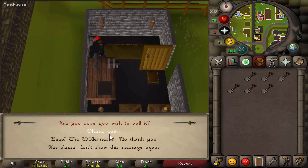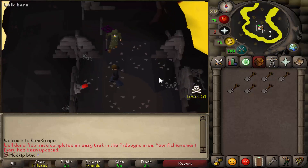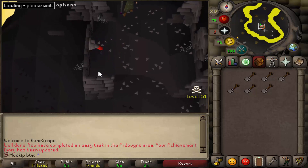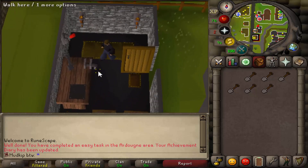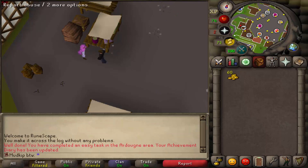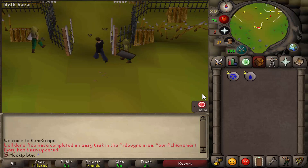Besides just the combat bonuses you get from it, the main perk - or at least the one I find most useful - is that you get unlimited teleports to the Ardougne Monastery. And this teleport is super useful for three reasons: it's right next to an altar so you can recharge your prayer, it's right next to a bush patch which is useful for farming, and it's probably the closest teleport to a fairy ring that we're going to have for a while.